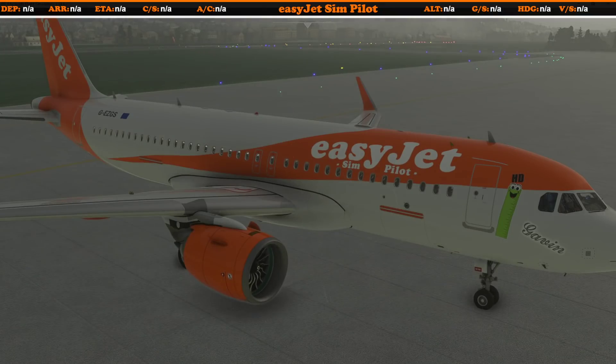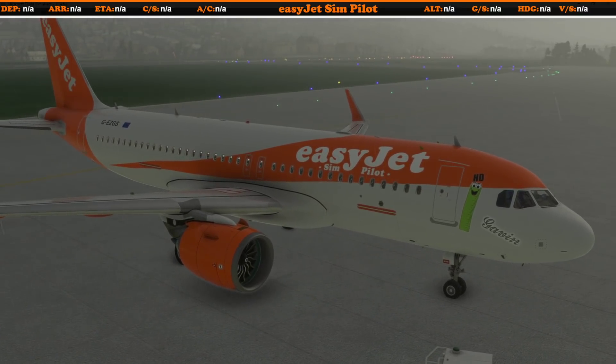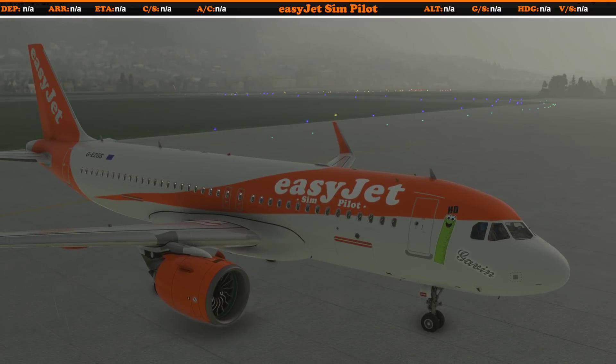Hats off to the FlyByWire team for once again getting their aircraft even more developed. The A320NX is now no longer a mod — it's becoming its own aircraft. As you can see here, I'm still on an older version which I downloaded yesterday, so I won't be updating again until we either get new liveries for the A320NX or the new installer with the livery converter is released. Thanks for watching — if you have any questions, leave them in the comments below, and please consider subscribing if you found the video useful.